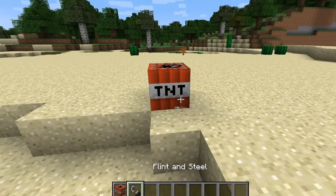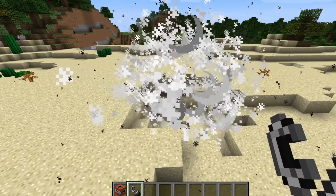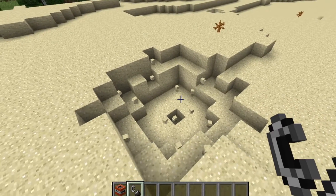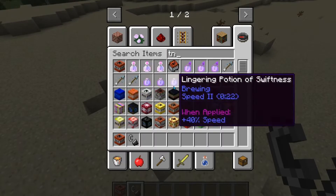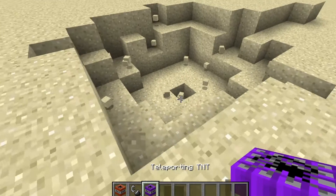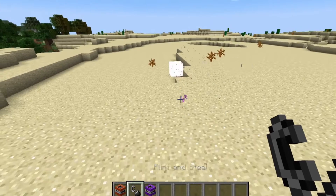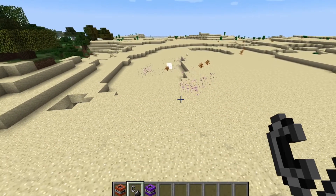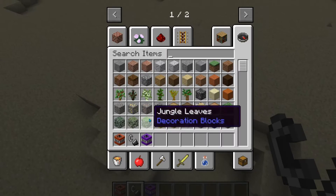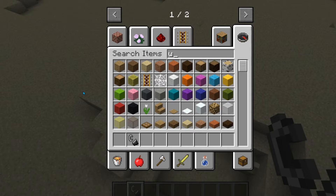This is what the normal TNT looks like - pretty basic, not the best. The next TNT is the Teleporter TNT. This is the normal hole, and this will be the teleporting TNT. Oh, that's all it does - it teleports. Normal size explosion, just teleports you. Let's do the next TNT.